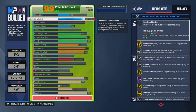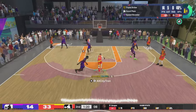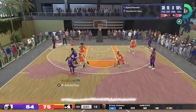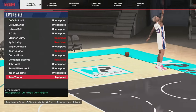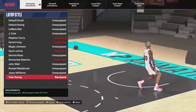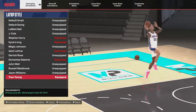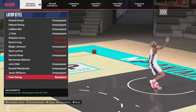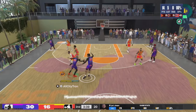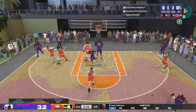Here's why we went with the 80 driving layup — it's so we could get one of the best layup animations in the entire game. You want to make sure you equip the Trey Young layup animation. The requirements are driving layup 80 plus and your height must be under six foot five. Equip that layup animation and you'll be able to do floaters like this every single time.